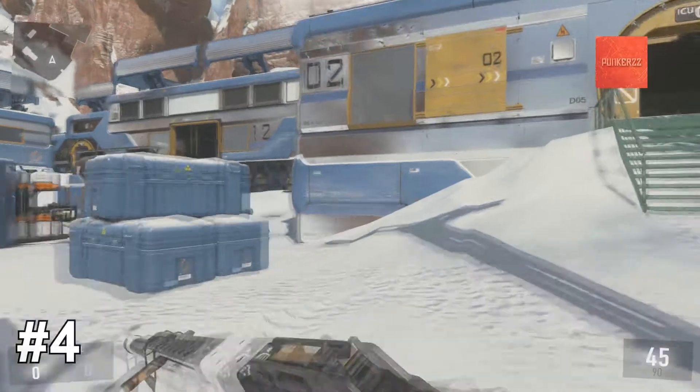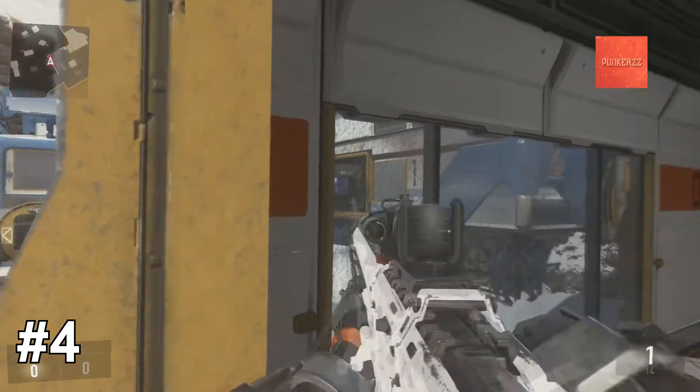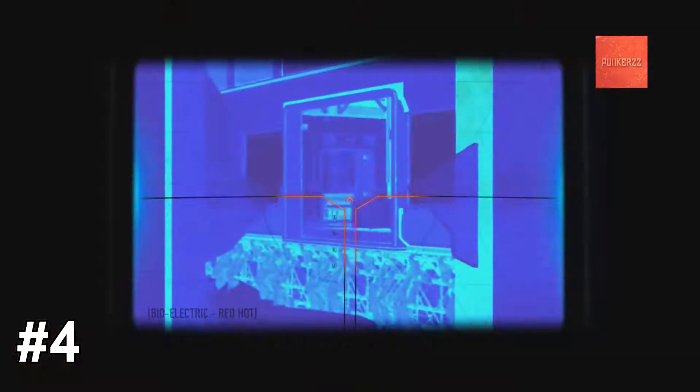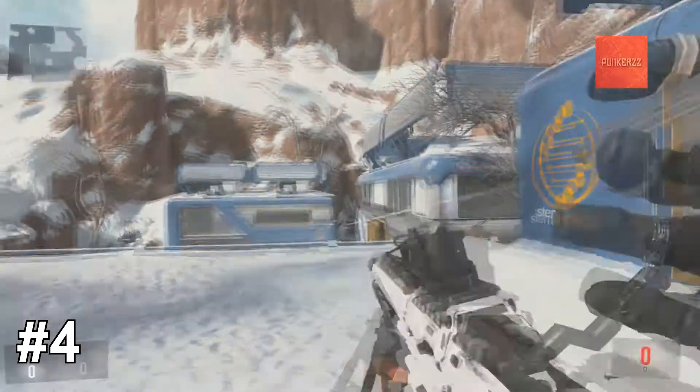We're going to move on to rush number three now. I like to jump up on this window and pre-aim the purple just like so. It's really good because you can catch people rushing into Biolab, because on defense, if the guy has a really good connection, he's going to want to try and overuse that and go into Biolab. So I try to pick people that aren't paying attention.